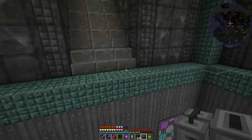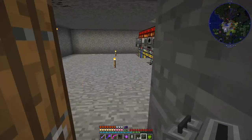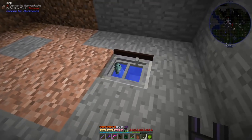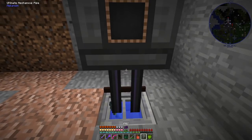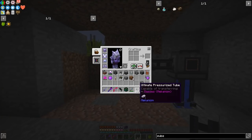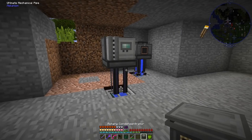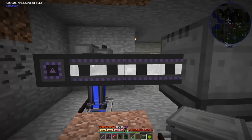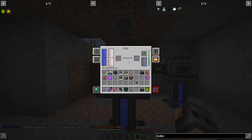We have everything we need to set up a Mekanism fusion reactor, but first we need to make HDPE. We set up a sink with a mechanical pipe and an electrolytic separator on top; give it power and it makes oxygen and hydrogen, dumping the excess. We take the hydrogen and put it in a PRC along with another sink for water. Any type of crop or seed in a crusher gives biofuel, and putting biofuel with hydrogen and water in the PRC produces substrate and a little ethylene.